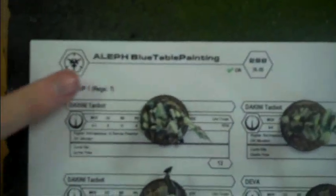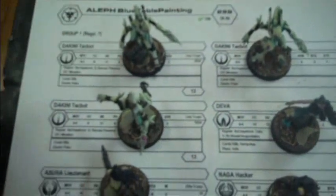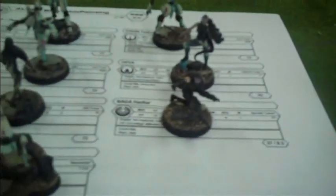We are playing the studio armies. I'm playing the studio Aleph army, which means I've got three Dakini Tactbots, a Deva, a Asura, a Marut, and a Naga Hacker.